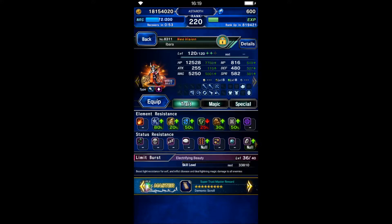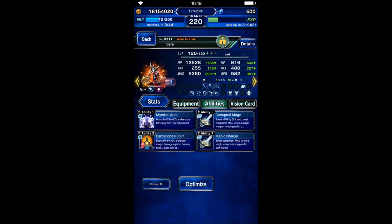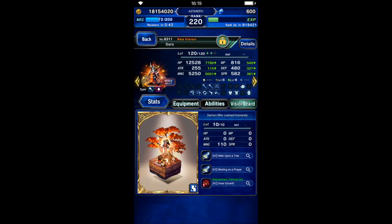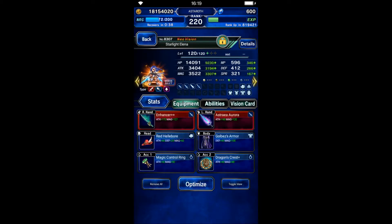Ibarra will be a Chaos Wave Awakened chainer in the lightning element. We're going to use her in normal form only. Her gear is focused on magic and magic stone killer. Starlight Elena will be a skill finisher — we're going to use her in her brave form.